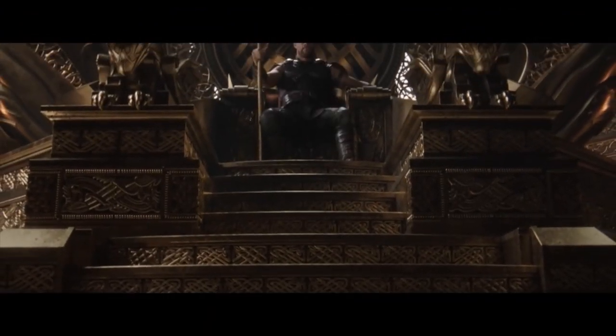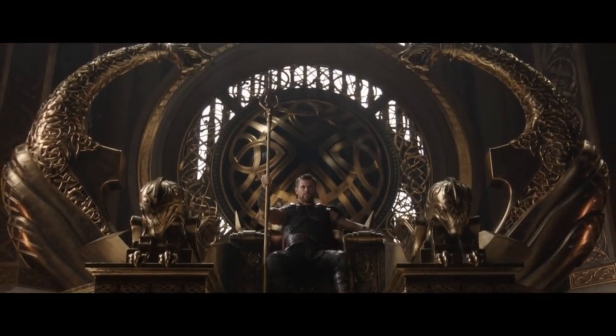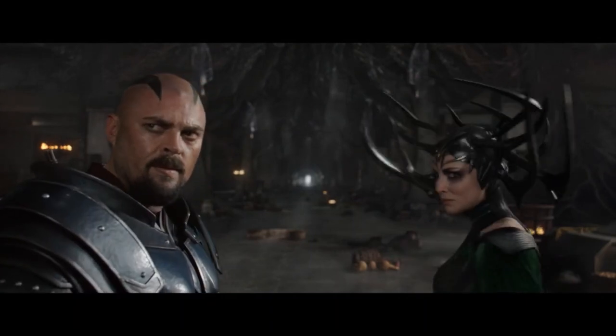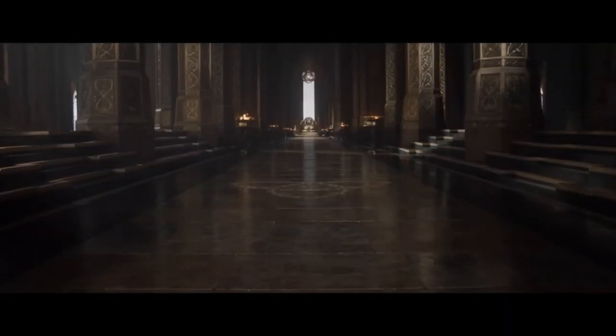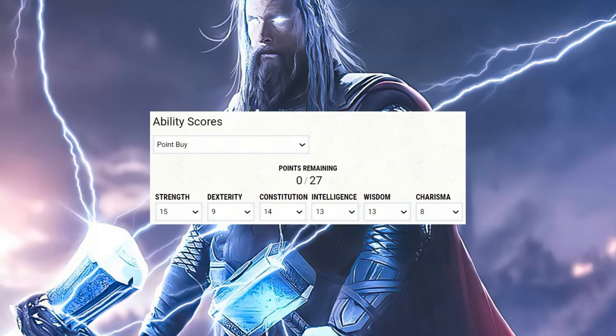For ability scores, remember we're not trying to mimic the actual physical and mental attributes of the character — we're picking attributes that allow us to use the mechanics we need via multiclassing, attack bonuses, and save DCs. You'll need to take a 15 in Strength (this is a Strength-based character), a 9 in Dexterity, a 14 in Constitution, a 13 in Intelligence, a 13 in Wisdom, and an 8 in Charisma. Use racial ASIs to bump Strength, Intelligence, and Wisdom by +1 each.